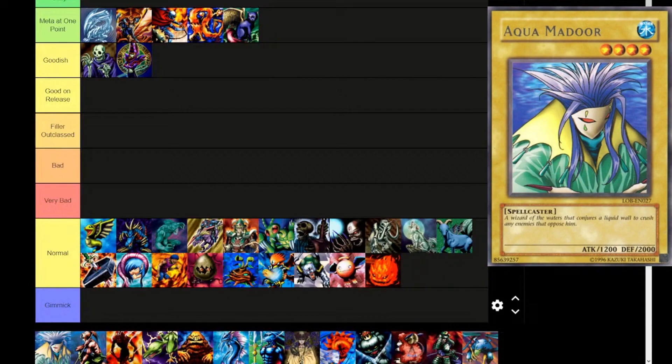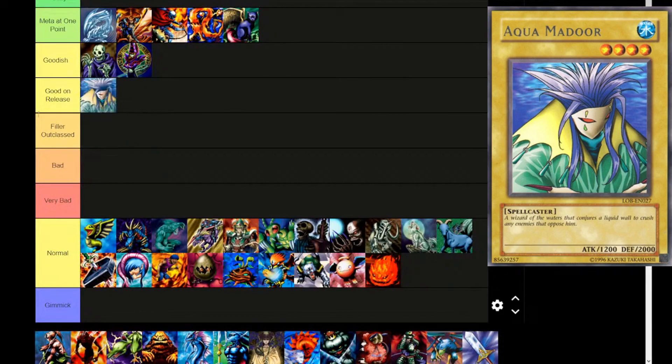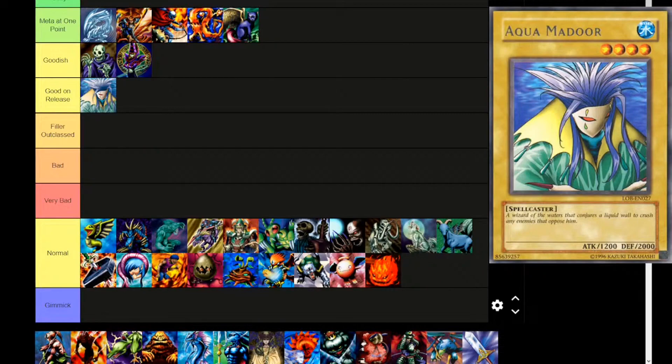Next up is Aquamador — and I think this might actually escape the normal tier and go up to Good on Release. That's a lot of defense points. Water attribute, level 4, spellcaster type. 'A wizard of the waters that conjures a liquid wall to crush any enemies that oppose him.' Neo Aquamador actually shows you that wall. 1200 attack, 2000 defense. Walls did have a place in the metagame until you get to cards like Drillroid, Ninja Grandmaster Sasuke, DD Warrior Lady, and Exiled Force.